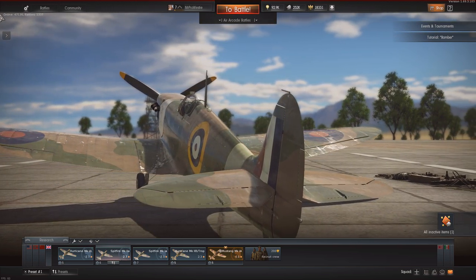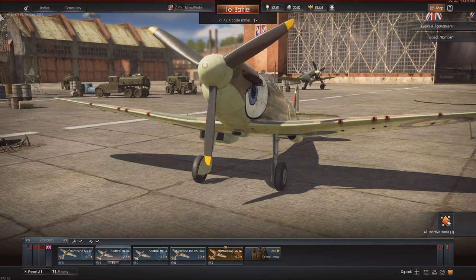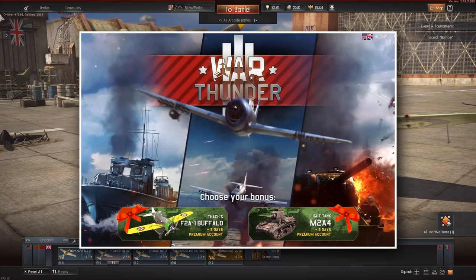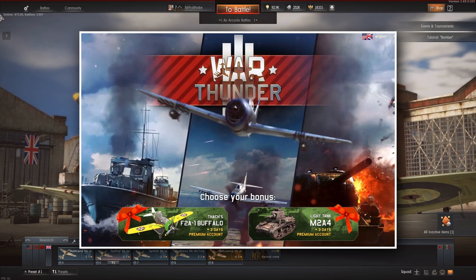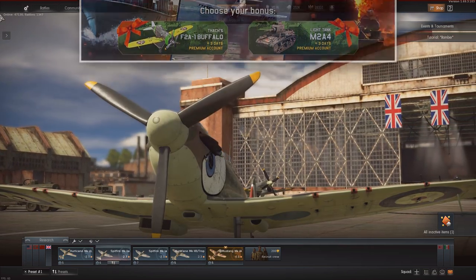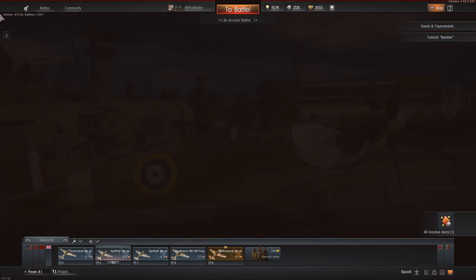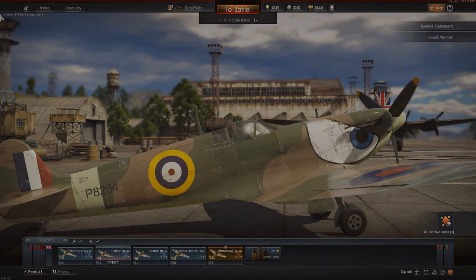Now if you want to give War Thunder a go, there's a link at the top of the description — go and click that, you can sign yourself up, and through that link you can claim either an M2A2 light tank or an F2A1 Buffalo biplane. You get three days of premium account time, so now's not a bad time to sign up. But without further ado, let's get into the story of Dunkirk.